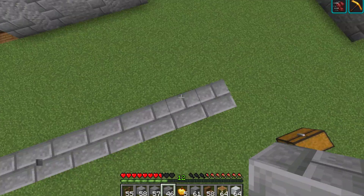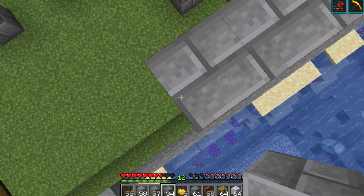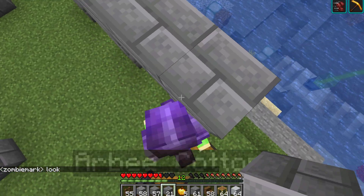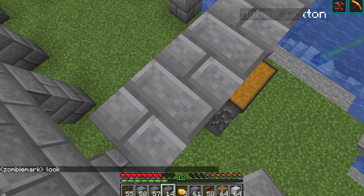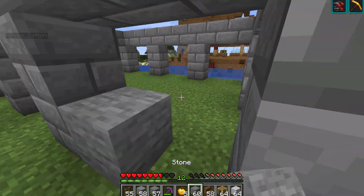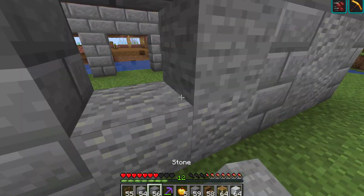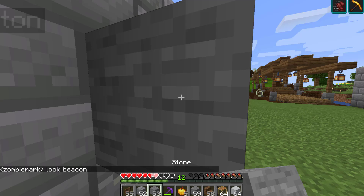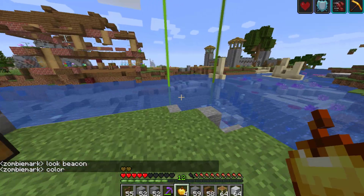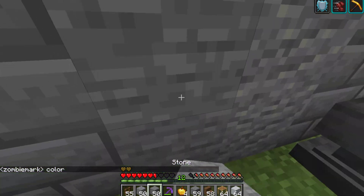We can build another one of these houses. This is the design I'm going for — a medieval kind of house. One, two, three, four — and now we go over here and do the same. I can see the beacon — lime and green, very amazing. Mark is just over exaggerating.